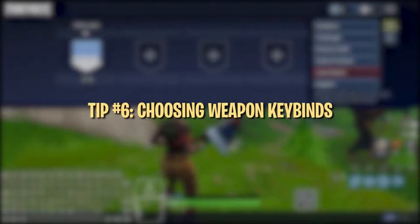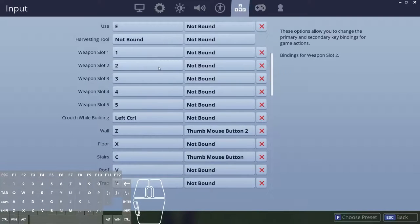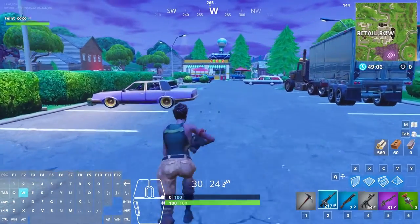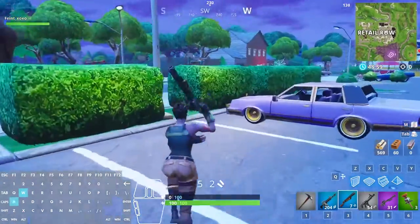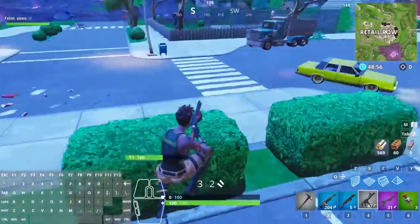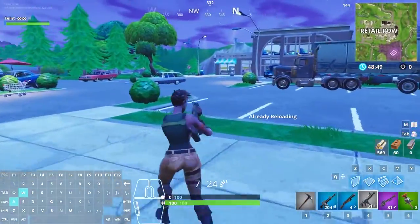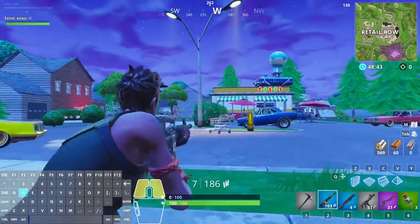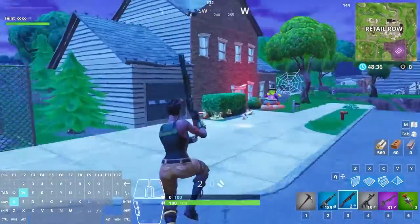Default binds for weapons are F for pickaxe and 1 to 5 for weapon slots. These aren't horrible, but you might want to change some if you're having trouble hitting number keys or want to use F for an important bind like edit. In our experience, 1 to 4 are the easiest number keys to hit, so if you want your pickaxe and weapons bound to numbers, use 1 to 4 for your pickaxe, AR, shotgun, and SMG slots. You want your main weapons on the easiest number keys because these are the weapons you'll use mid-combat in intense scenarios requiring fast decision-making. It's very important to be able to swap between your shotgun and SMG seamlessly, so make sure they're bound close to each other — this reduces the mental effort required in high pressure fights.